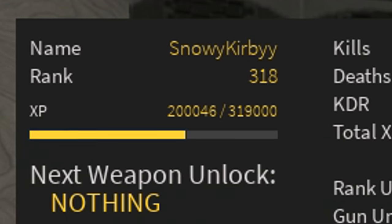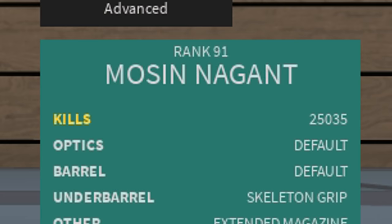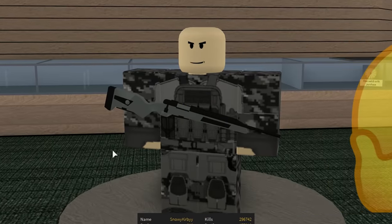So most of you might know this, but I am a rank 300 in Phantom Forces, and in total I have about 200,000 kills with all my sniper rifles combined. Yes, I do snipe a lot, but I thought to myself, what would it be like if I just went on an alt account and just sniped casually?